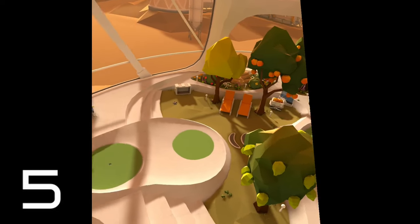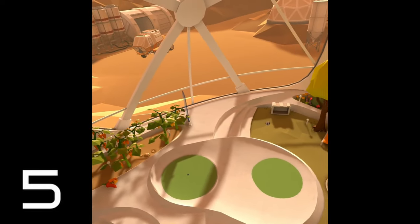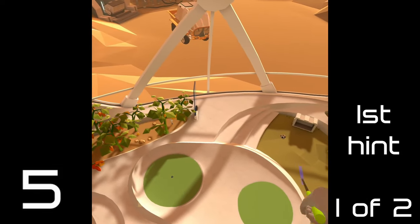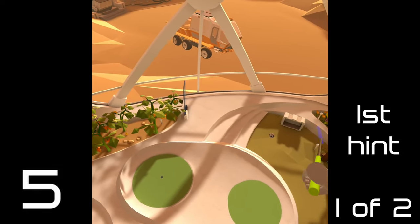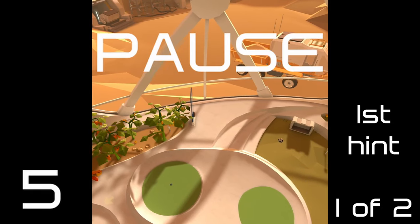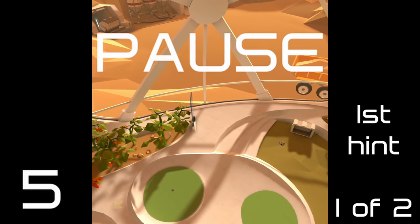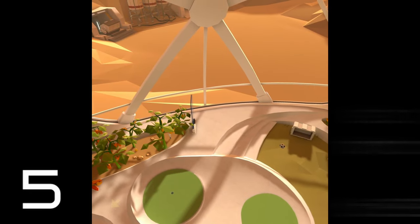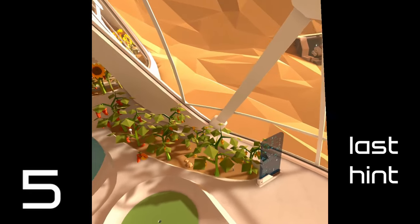Five — thankfully a smaller area to search. You've got some pepper plants and you've got your soccer ball and your box down there. So your first hint: stick to that side, don't worry about the other things towards hole four. And for your last hint: stick over here to the pepper plant area.